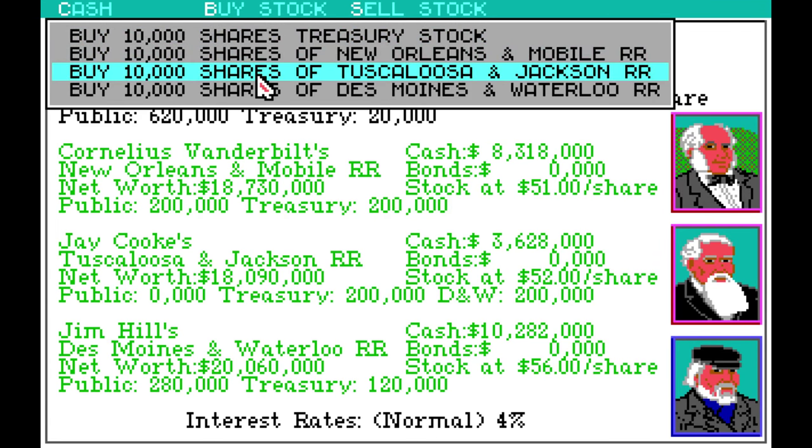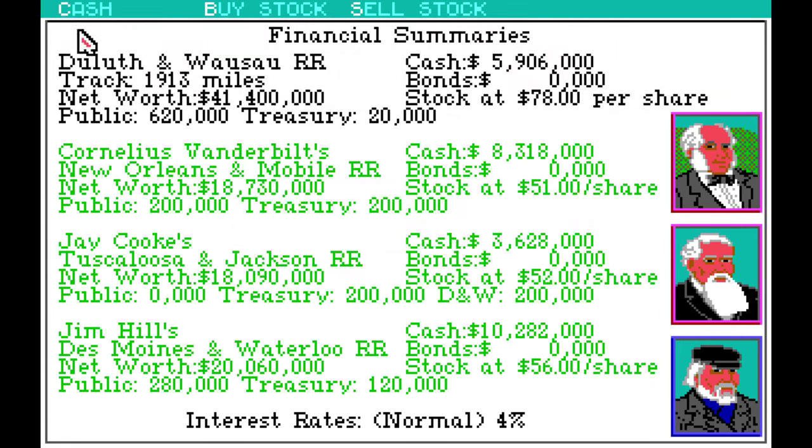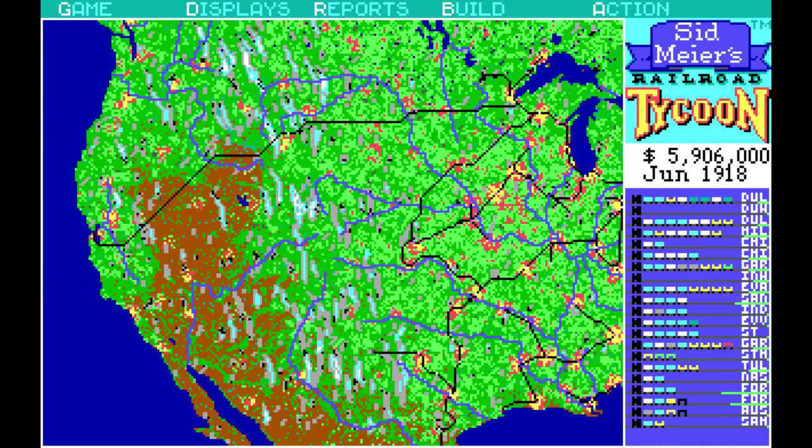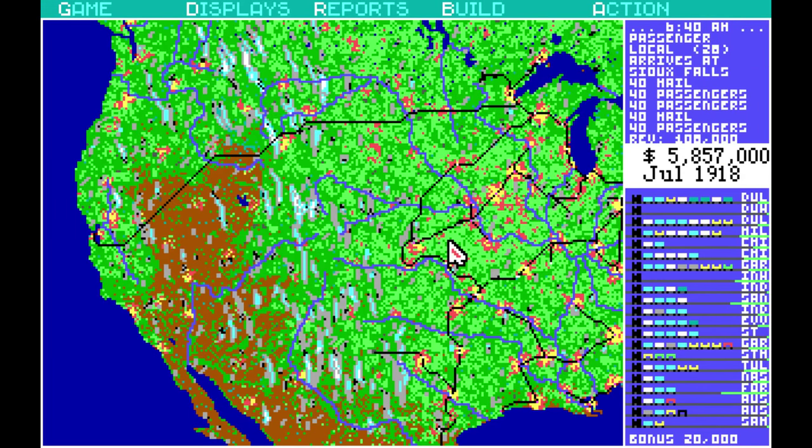I'll buy some more. Oh wait, I can buy him out! I'm trying to buy him out. I need 20 million bucks to buy him out, and if I can do that then I think I will be set. Even though this is the tiny guy - I should have done all this with the bigger guy. But I didn't.